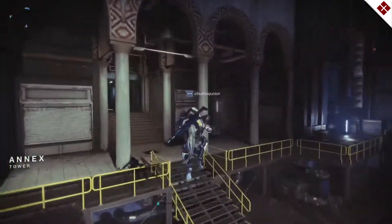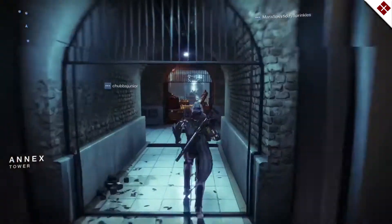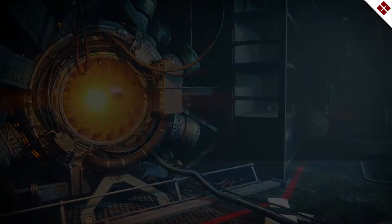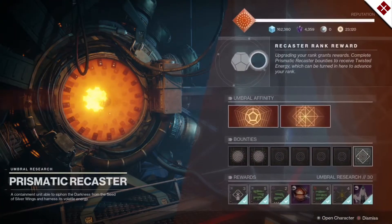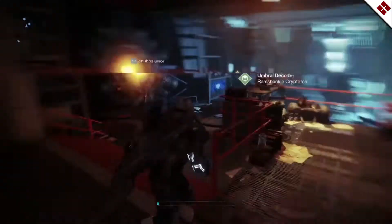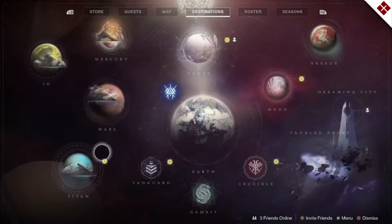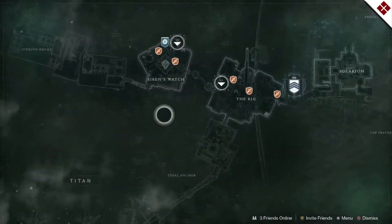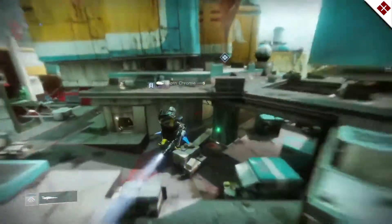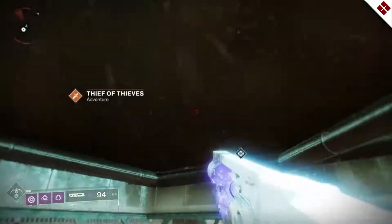What's up guys, lead back with another video. In this video we'll be talking about how you can get the Ruinous Effigy exotic trace rifle in Destiny 2 Season of Arrivals. I want to apologize — first time doing a video in a while. I totally screwed up all my recordings today from doing the quest, so I'm just going to explain it to you, which honestly is super simple. I'll give you some quick tips on certain sections and throw in some b-roll of me using the weapon.